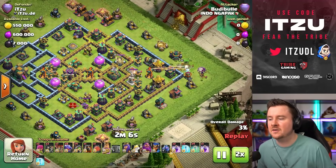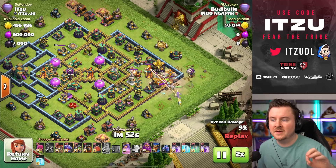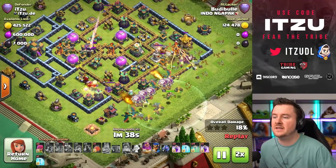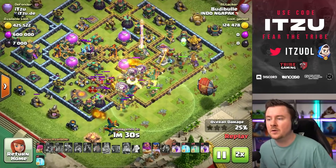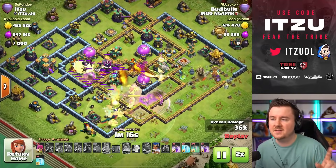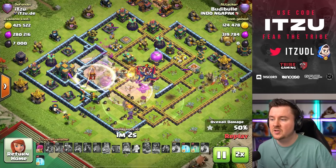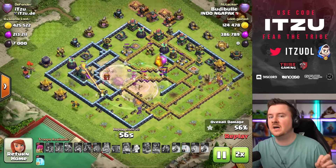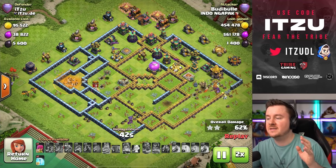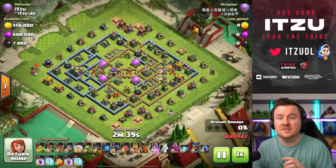Starting off with a blizzard dragon infernal dragon attack, which is typically not run with a blizzard but it's pretty strong. He nicely tried to funnel his king into the right compartment, but there was a lot of damage. The blimp flew toward the town hall, but the scattershot rotated most of the super wizards away, meaning the tunnel stayed up way longer than expected. A couple of wizards sniped it — that was quite lucky — but either way, this was a low percentage attack and a successful first defense.